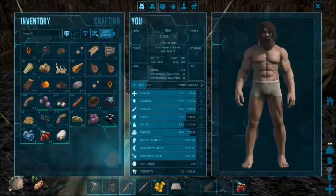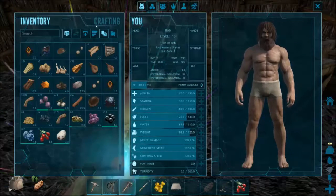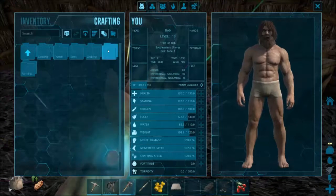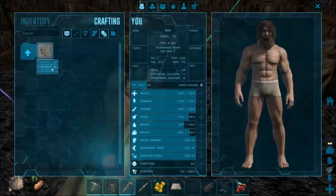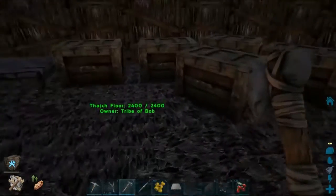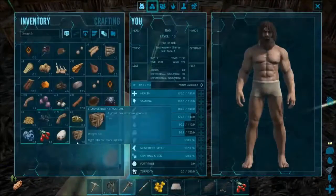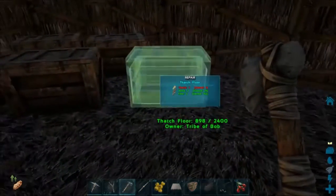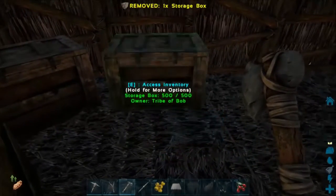We actually need to go in here. Crafting. Wood storage - how many of these can we make? Craft one. We have thatch. Drag and drop this into the inventory. Place that over there. At this rate we might as well just make a storage up.